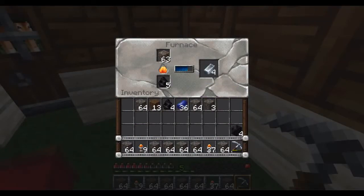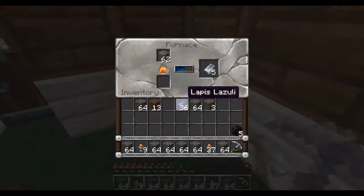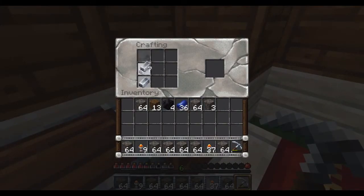You wanna know why I'm doing that? It's because blocks smelt a lot more — they smelt like ten more seconds' worth than nine pieces of coal. It's really weird. So a coal block just smelts better than nine pieces of coal. Ooh, we can make a block! Awesome. I like making blocks. Block of iron!